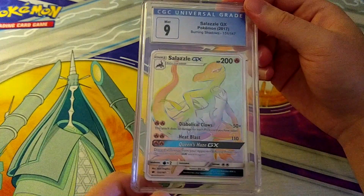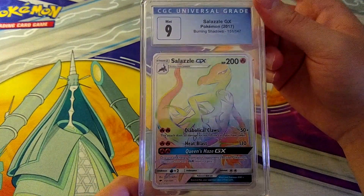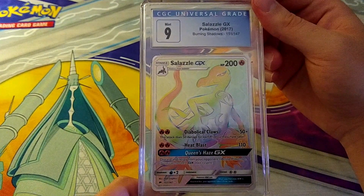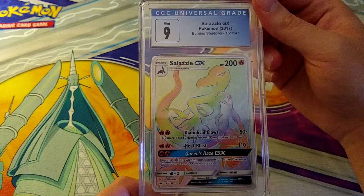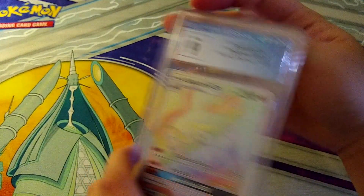Back to English — a Mint 9 on Salazzle GX. We're in Burning Shadows now, which I think is notoriously difficult to grade unfortunately. So we're probably not going to see a lot of 10s from there. They're still secret rares though, and they're getting rarer because they're Sun and Moon era.